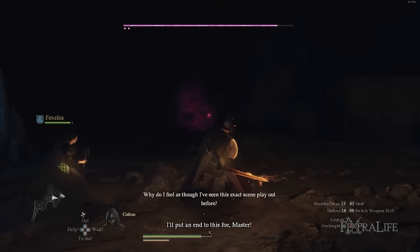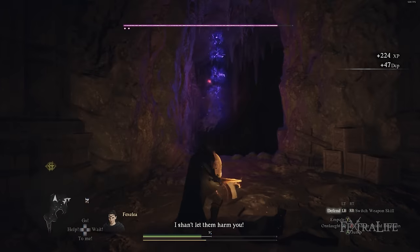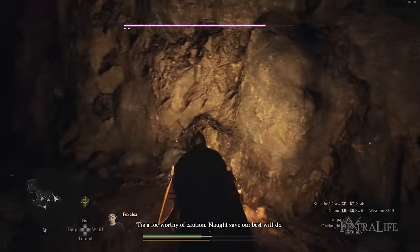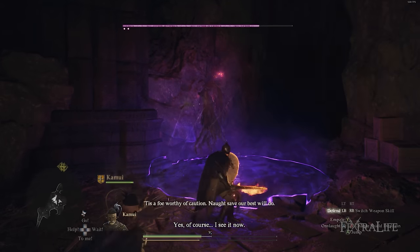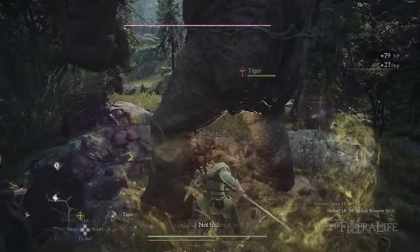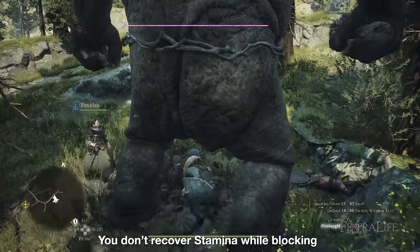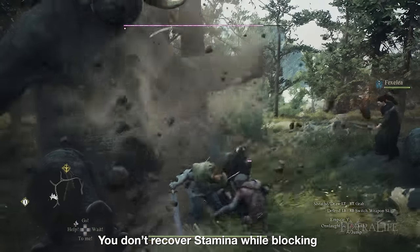A couple of things to keep in mind for stamina management: first, sprinting consumes stamina, so if you sprint into combat you might already be low and susceptible to being guard broken. If you see a fight ahead, let go of sprint and recover your stamina before engaging. Second, you don't recover stamina while holding block, so you need to figure out when it's safe to let go of block to recover — otherwise you'll eventually become guard broken.